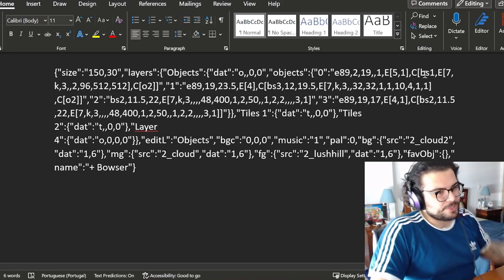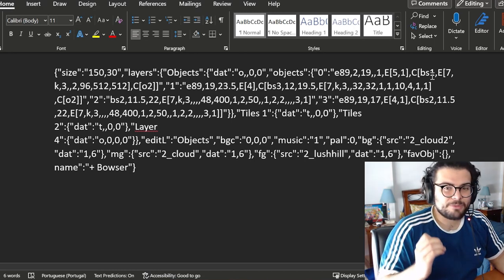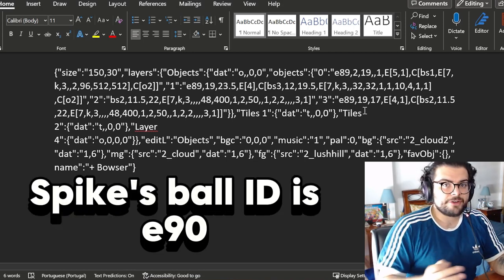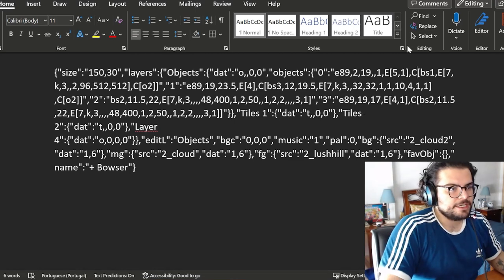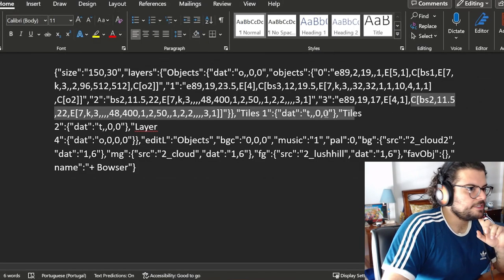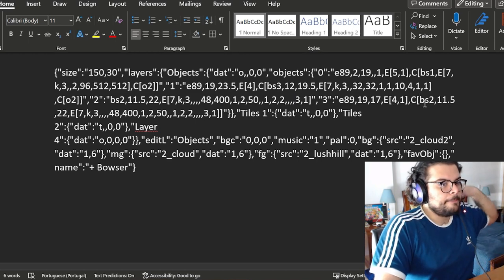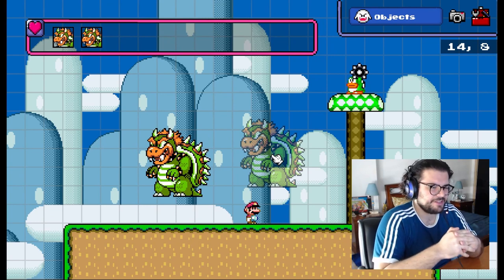All you do is copy either King Boo or Bowser — whichever boss you select. For example, with Bowser you'll find everything inside the square brackets: bs2 followed by its values. Copy them, then paste them into whatever is inside the square brackets following the 'c', which is the containing object inside that spike — in this case, the spike ball, which has its own identifier.